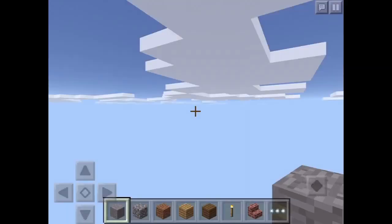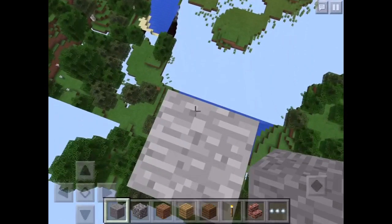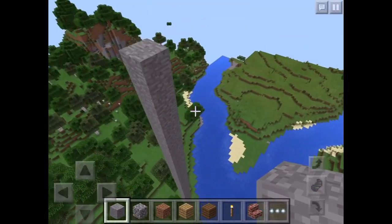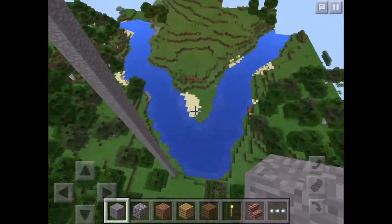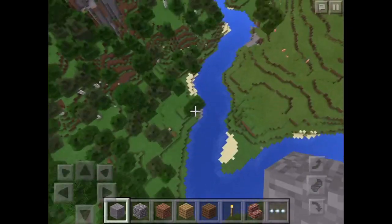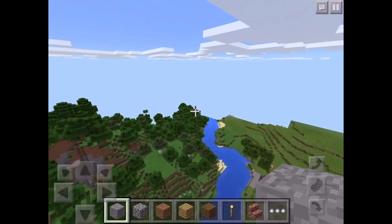This seed is basically a roofed forest village. And this pillar is where you spawn, so to get to the village, just head this way — that's it.